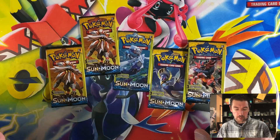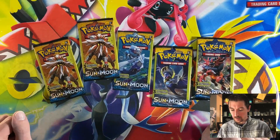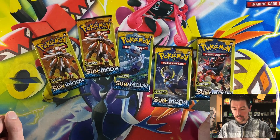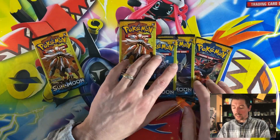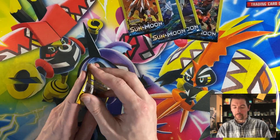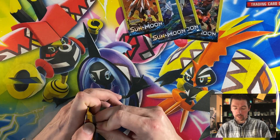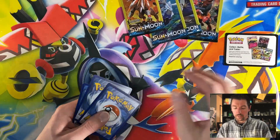Pokemon Sun and Moon — we have the Dollar Tree packs, we have five of them, missing one of the artworks. We have a duplicate, missing Decidueye, but that's what we have for today. You can get anything out of these packs. The thing I am hoping for is the secret rare energy.